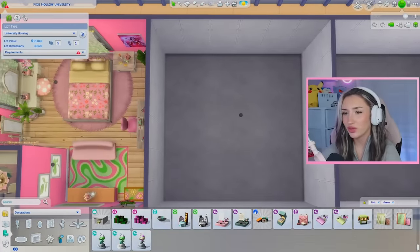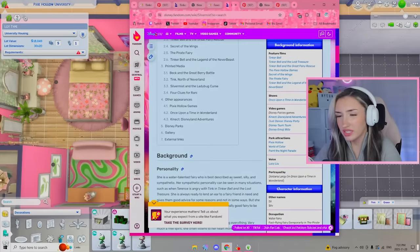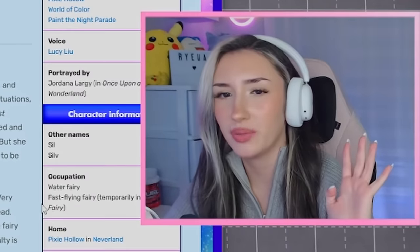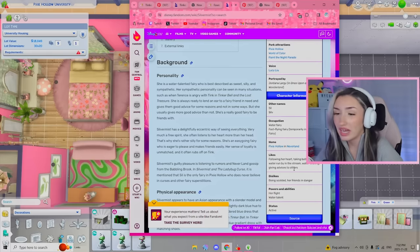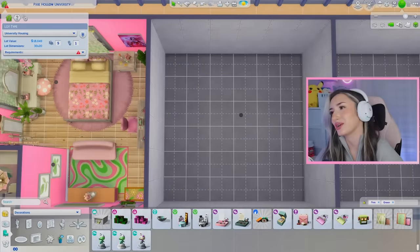Moving on to our next dorm room. Next, we are going to be doing Silvermist. For Silvermist's room, obviously she is a water fairy, so we're going to be adding lots of blue. I'm seeing lots of blue flowers. Her name is kind of strange in my opinion — like why didn't they just name her Silver, since the rest of the girls have one name? Anyways, she doesn't seem to have too many hobbies. It says her likes are following her heart, taking a bath, seeing water running in a stream, water skating, and giving advice to others. So we'll see what type of water stuff we can add in this room. Let's get started.